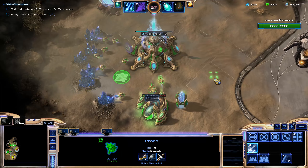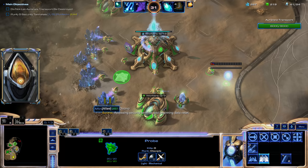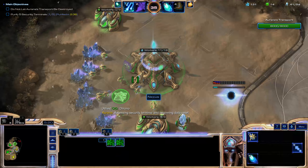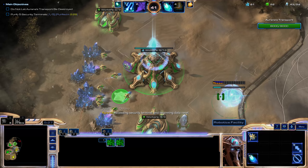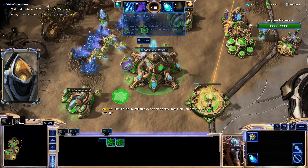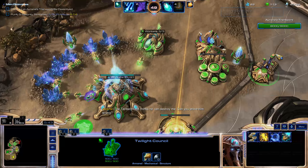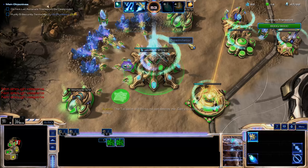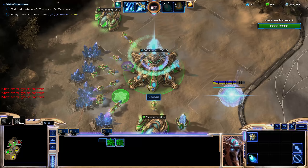Chrono Boost is ready, so I let my ally know. As Carax, you always ought to let your ally know when your Chrono Boost is ready — especially the first one, because it's a critical one. But you don't have to keep yourself tethered to him. If he's not responding, you're better off using Chrono than waiting. So now let's start a couple of upgrades and then Chrono Boost, and spam probes until we get full saturation.